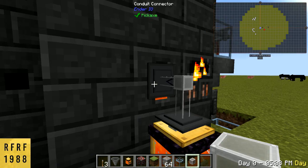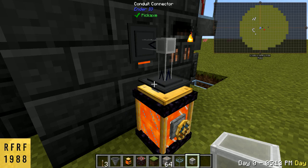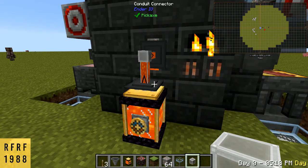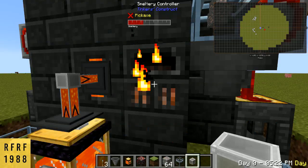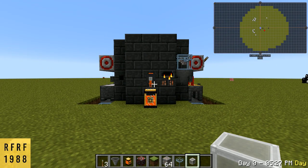We just got to set it up — put this part to insert, then click on this part right here and you want extract, then you want to do always active. You can see it's pumping the lava straight out of the tank and into the smeltery. And that is how you automate your smeltery.